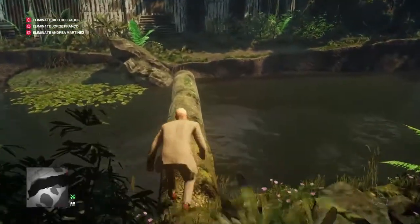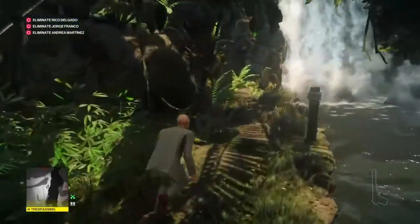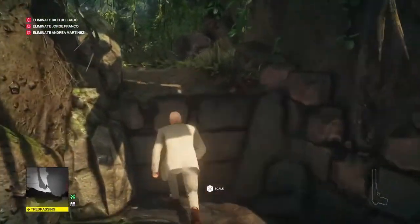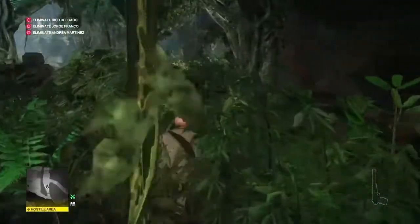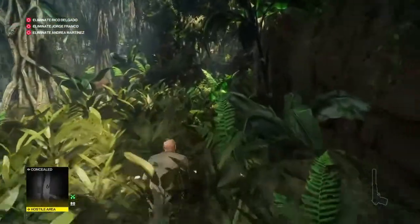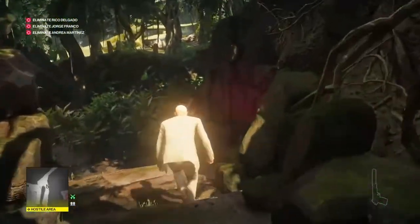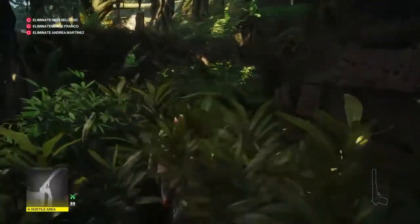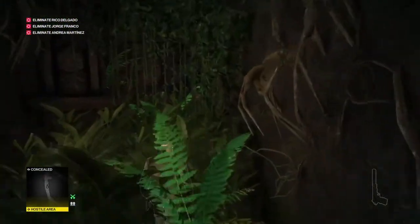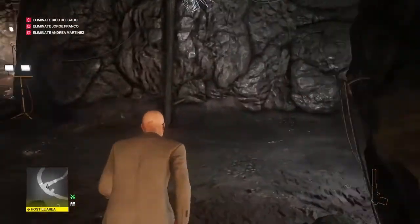Once that's in position we can make our way across and round to our right, and we're going to bypass the construction site completely and head up into the ruins. Straight ahead, we'll go past the entrance to the secret tunnels, down the steps the other side, around to our right and into the temple complex. In here there are two guards but we're just going to run past them around to the right.